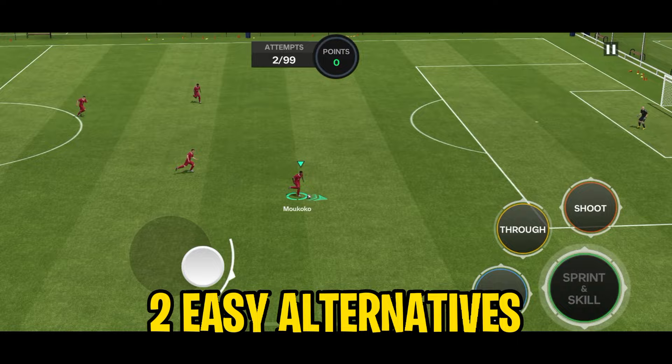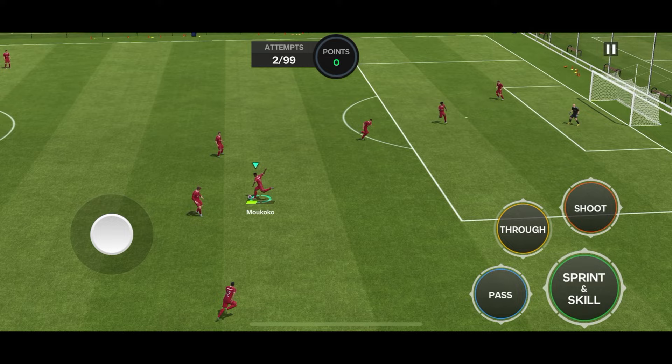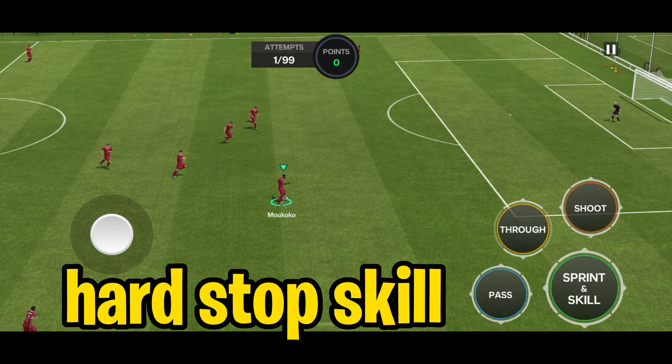The first way is with the help of the shoot button. When you are dribbling, just leave the joystick and swipe left on the shoot button to perform a fake shot. The second way to force-stop your player is with the help of the hard-stop skill — so obviously, for this, you'll have to equip the hard-stop skill.